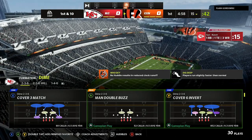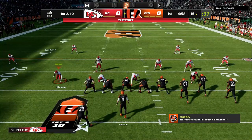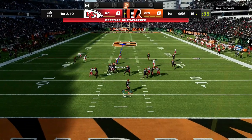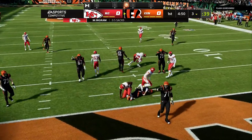I am using the Ravens defensive playbook. The Dime 236 is the best defense to stop mobile quarterbacks and also get a lot of fast pressure to the quarterback — the Dime 236.